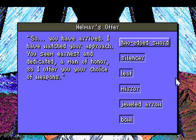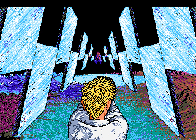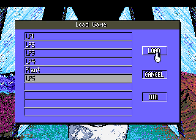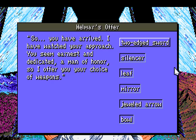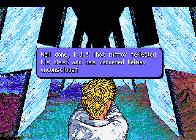Now for some reason Helmar gives us a chance to defend ourselves. Well, only one of these things is a weapon, so... Yep, he shoots you with a beam of light and kills you. Well, fortunately we know how to take care of light — we just need to block with something with a reflective surface. And there we go. That was Altered Destiny.